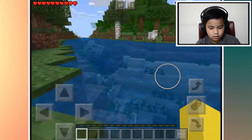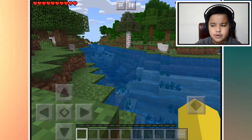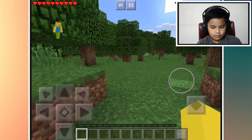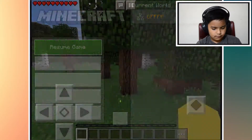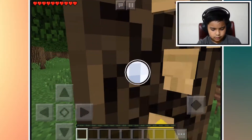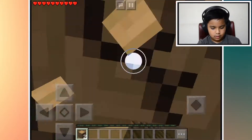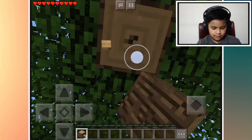Oh no, why is my screen glitching? Let's wait — I think my screen sorted itself out. Okay, we got it now. Oh no, my controls are different. My screen was glitching earlier but now it's not.